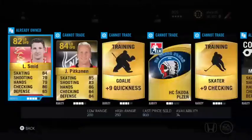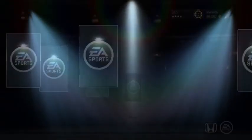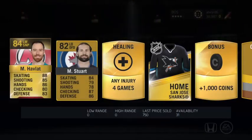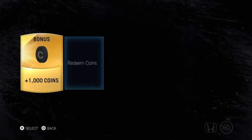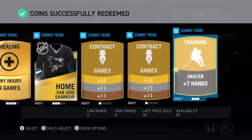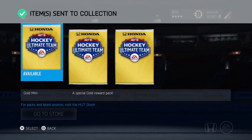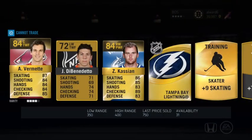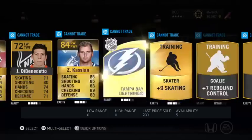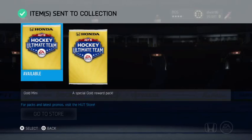Not much there. Second pack — a thousand coins, a couple contracts. Not too bad. Third pack — not much there either.